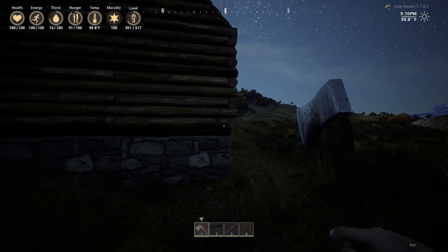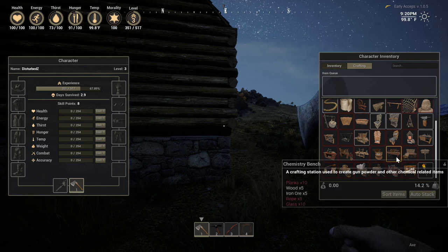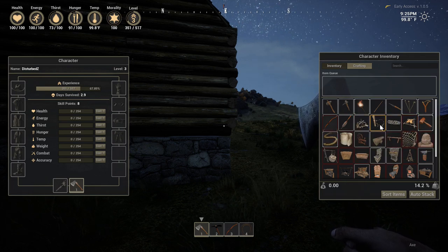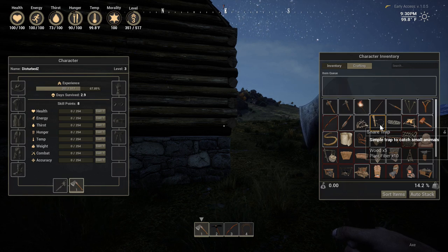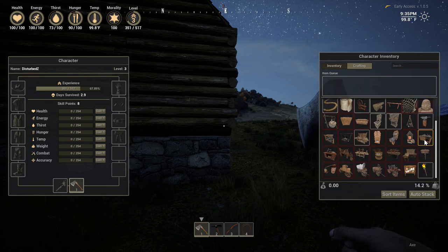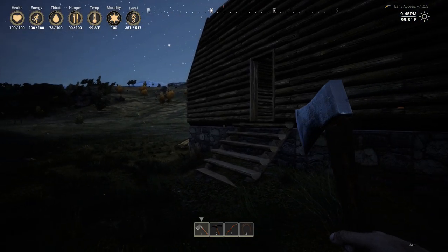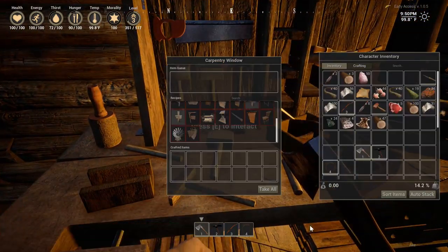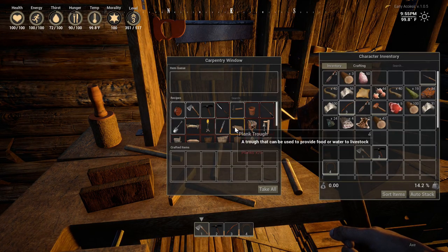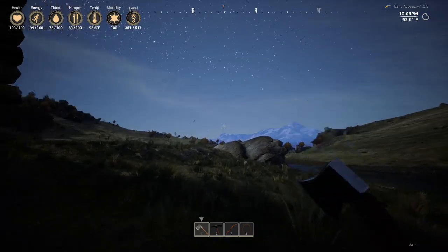And it is night time. Can I make a bed? Fish trap, campfire, snare — I wonder if I should make some of these. Cloth bandage, wagons, bounty board — there's all kinds of stuff in here, it's kind of cool. I can make a bed in here, but I need planks. So I guess the table saw is very important to early progression in the game.